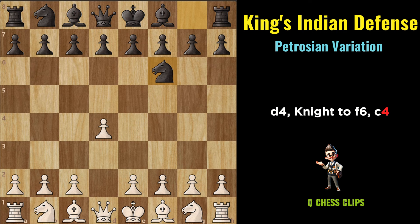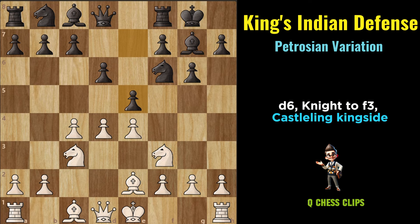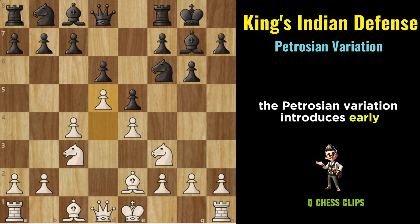Petrosian Variation: D4, Knight to F6, C4, G6, Knight to C3, Bishop to G7, E4, D6, Knight to F3, castling kingside, Bishop to E2, E5, D5. The Petrosian Variation introduces early central tension with Black's E5 pawn break, aiming for dynamic and strategic play.